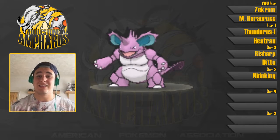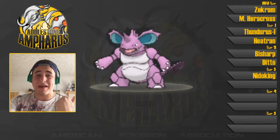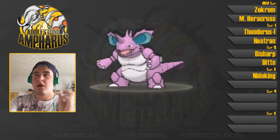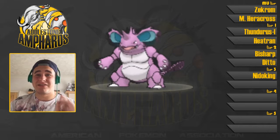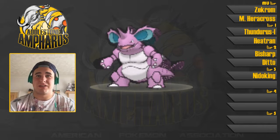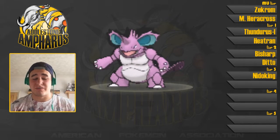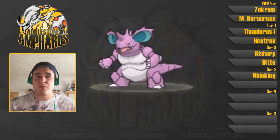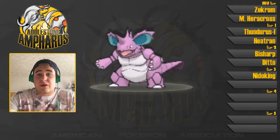Nidoking is literally the coverage king — in the games he can learn almost any TM. Sheer Force is an amazing ability, and paired with a Life Orb and excellent attacks this guy is an absolute machine. He gets Ice Beam, Flamethrower, Earth Power, Sludge Wave, Stealth Rocks, and Toxic. Obviously he's weak to Ground and Ice, but they're things we've got to work around. We have got quite an offensive team.